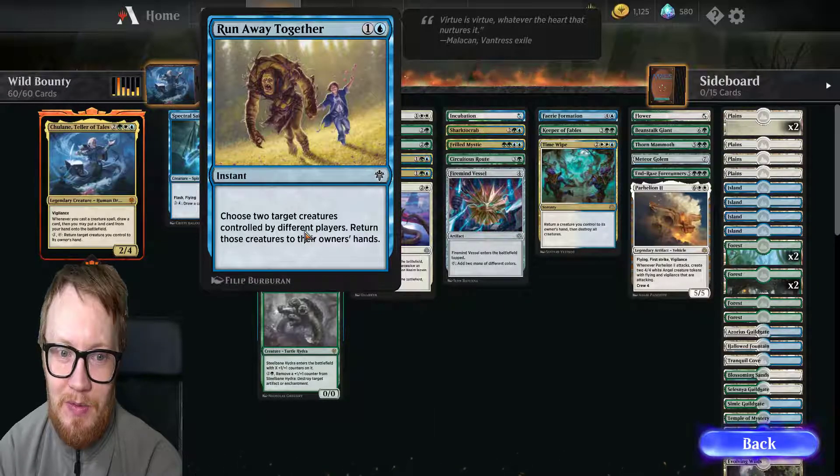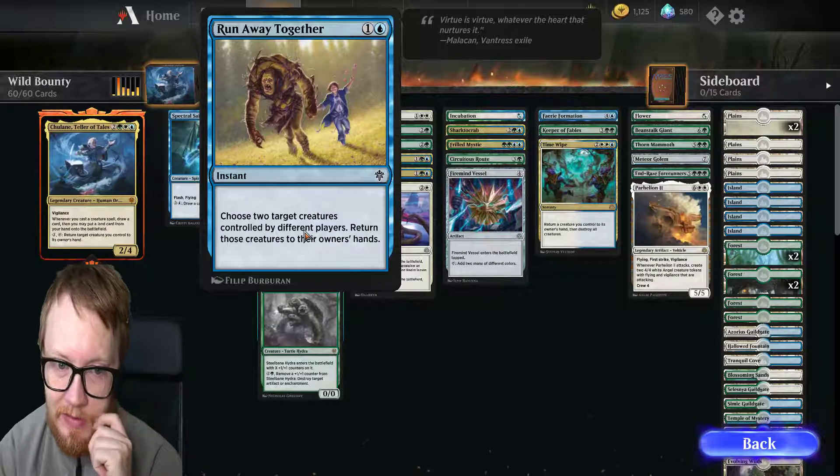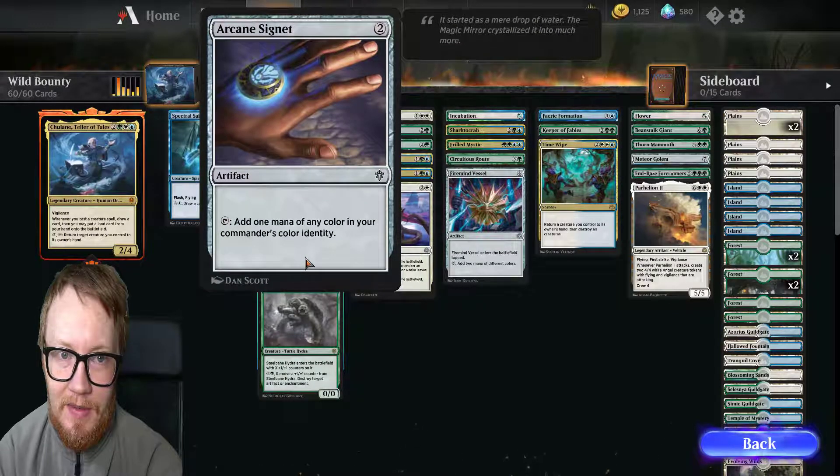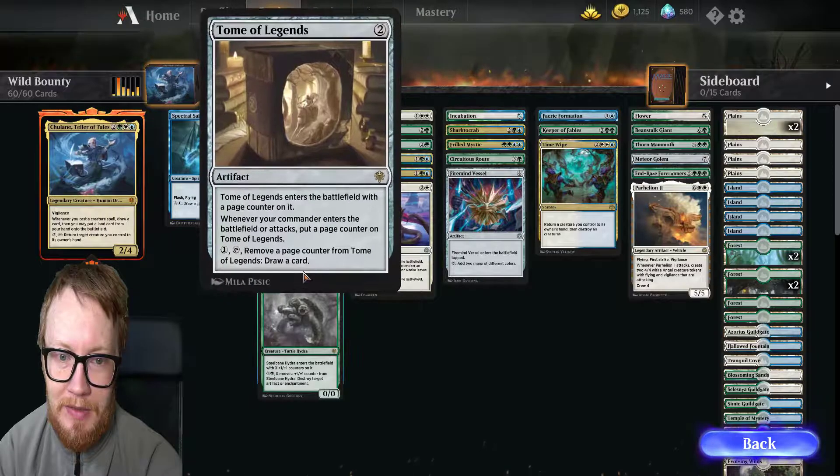Run Away Together costs 1 and blue. Instant — choose 2 creatures controlled by different players, return those creatures to their owner's hand. Arcane Signet, costing 2: add 1 mana of the color of your commander.